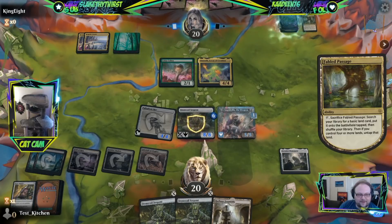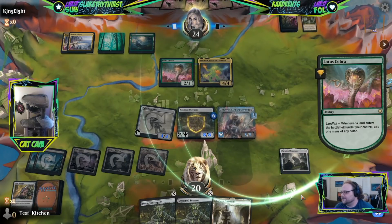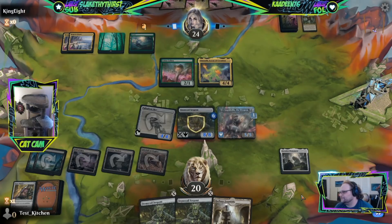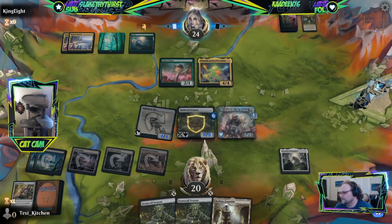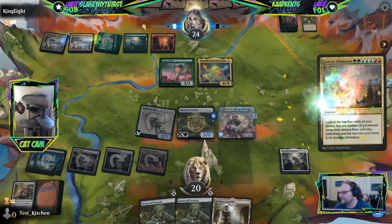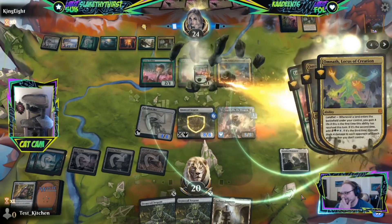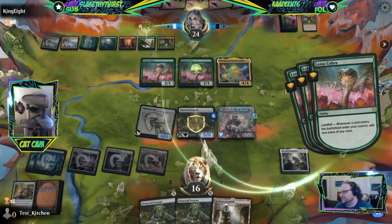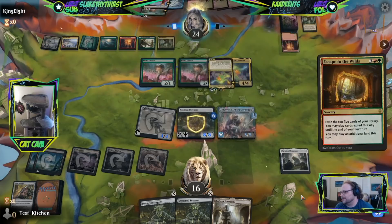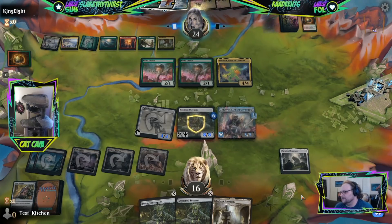When you free cast, you toss out the basic concept of the game - play land, use land, cast spell. There's a truth in its simplicity. A lot hinges on these next couple of turns. They played Ultimatum - didn't do a whole lot. They'll have even more mana because they get four off Omnath. I wonder if they can Ugin here, but Ugin's not a great card for them to play right now. This deck kind of invalidates Ugin.